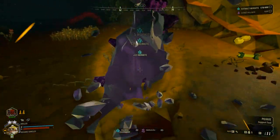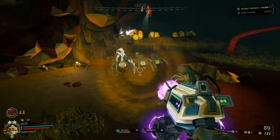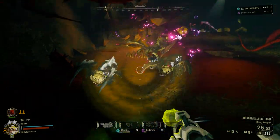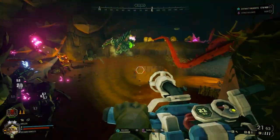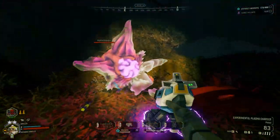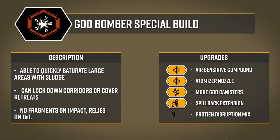Now that we have a basic understanding of how the pump works and the stats behind the scenes, we can discuss builds. As usual, I like to set the tone of our build first by selecting our overclock, then using upgrades to complement the positive traits or sometimes mitigate its downsides. For our first build, we will be using the Goo Bomber Special, creating a line of sludge from the point of firing to the point of impact.